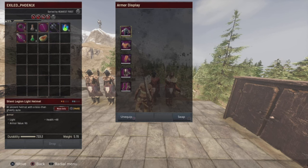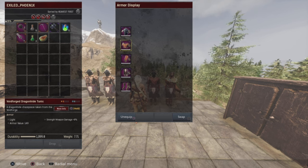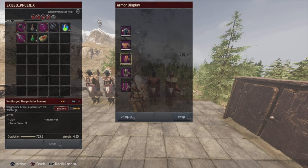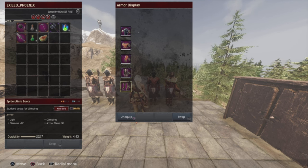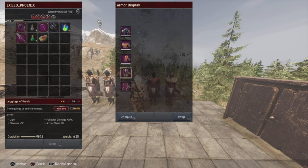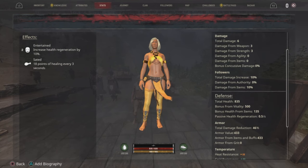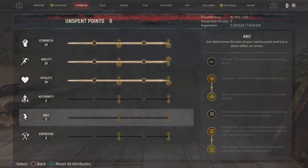This is the Light armor I'm currently wearing. We have the Silent Legion Light Helmet, which gives health plus 48; the Voidforge Dragonhide Tunic, which gives Strength weapon damage plus 8%; Voidforge Dragonhide Bracers, which give health plus 48 again; the Leggings of Kurak for stamina plus 32; and the Spiderclam boots for stamina plus 22. These two are really important because without Rolling Thrust giving you a free hit anymore, you need all the stamina you can get. My armor value with bulk platings on each piece is 433, which translates to a 46% damage reduction.